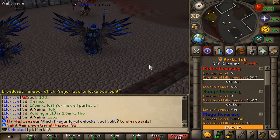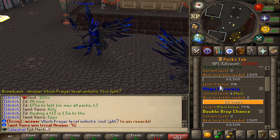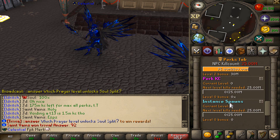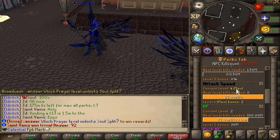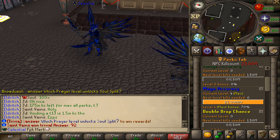Starting off, look at all these cool perks that they have got at Eldritch RSPS right here: Melee Accuracy, Range Accuracy, Mage Accuracy, Double Drop Chance, Attack Speed, HP, Perk AC, Instance Spawns — and yeah, that's how these bad boys are looking. The max level of each perk is 4, and these are all the amazing perks that they have got at Eldritch.